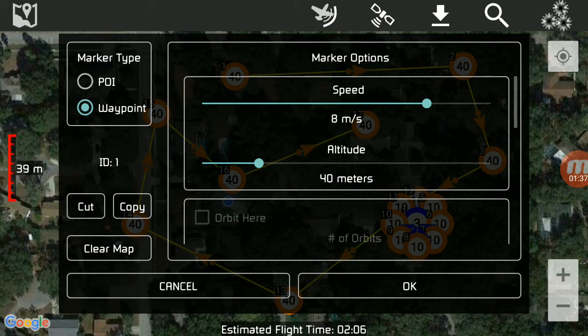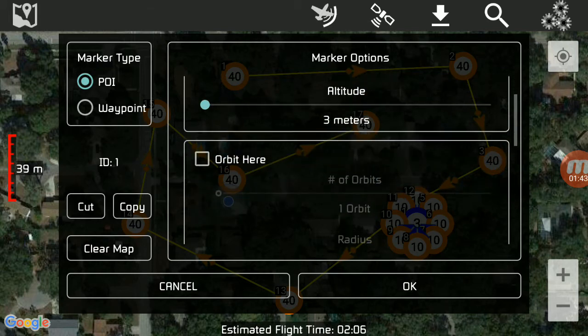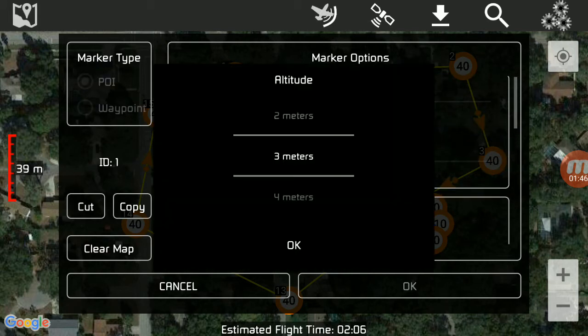I'm going to do a point of interest. Click on POI and you can see it says altitude 3 meters. You'll definitely want to make that adjustment to how high you want to be. Obviously you want to be probably closer to 40 meters because the rest of my waypoints are at 40. Remember guys, if you make a mistake during setting this up, one little mistake will be the end of your drone — it will be the difference of whether it smashes into a tree or not. So make sure you are looking over this very closely.